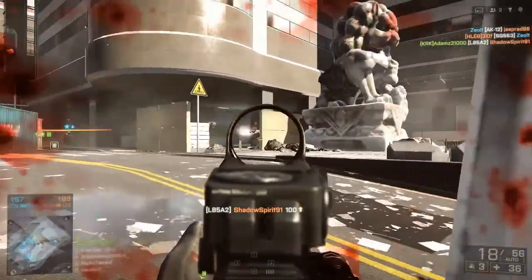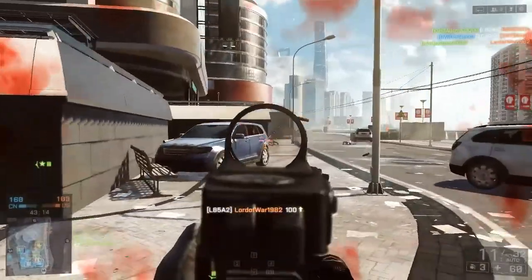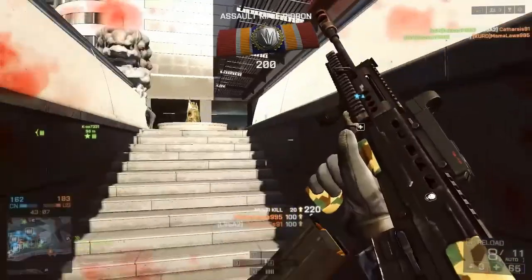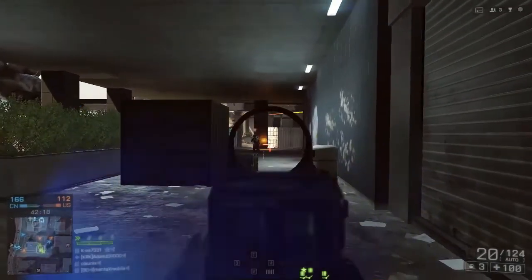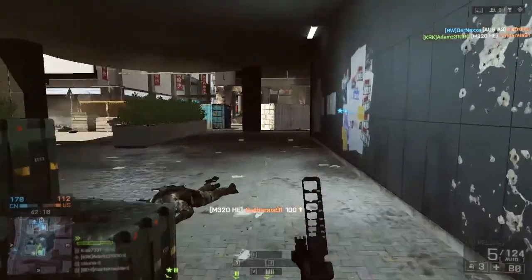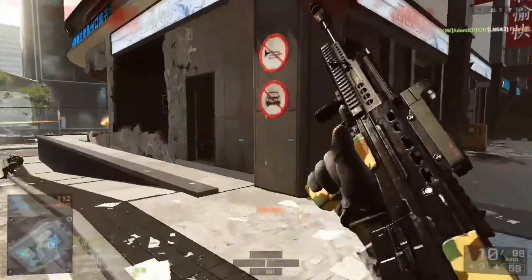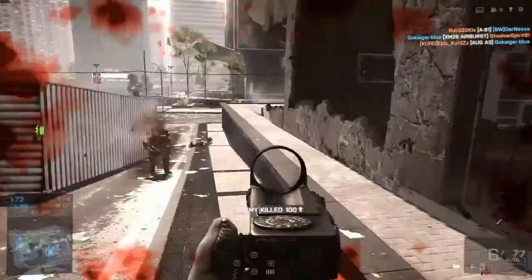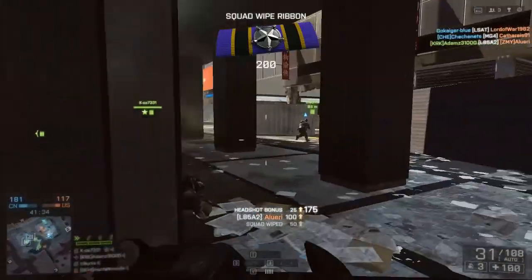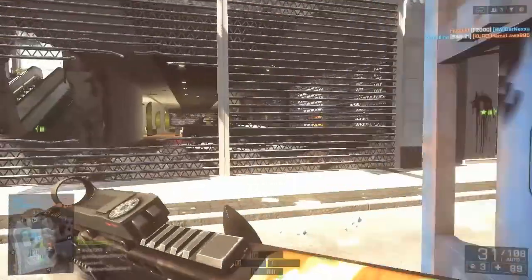The damage drop-off is pretty similar to most assault rifles. It has a max damage of 25 and it drops off starting at 8 meters, with a minimum damage of 18 starting at 55 meters. The reload time with a bullet still in the magazine is 2.75 seconds, which is a little slow. Watch out for the long reload of 3.75 seconds on an empty magazine — in Battlefield, a second can mean life or death, and being away for nearly 4 seconds is very risky.